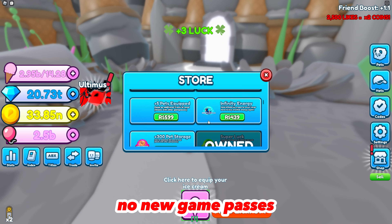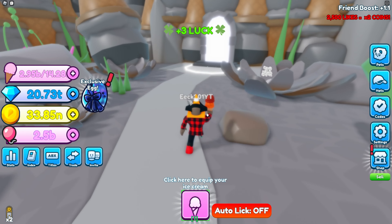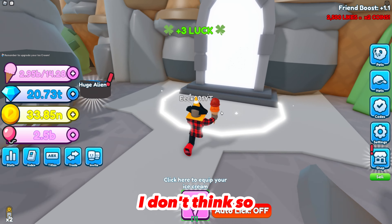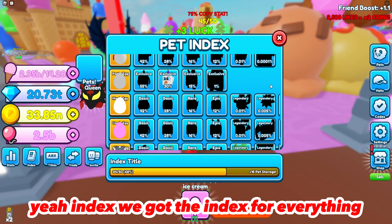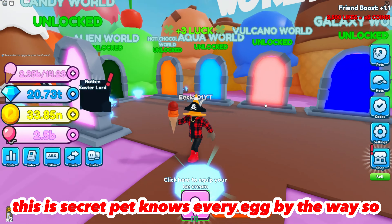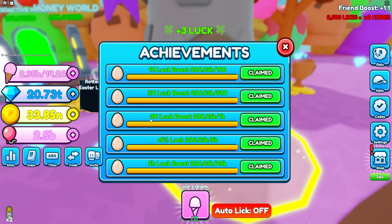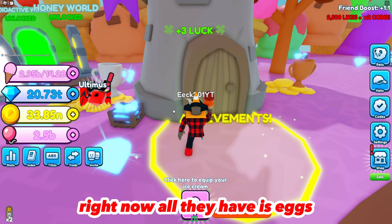No new game passes that I can tell, and I don't think they added any new titles. But there's an index for everything — there's a secret pet in almost every egg by the way. They also added achievements.